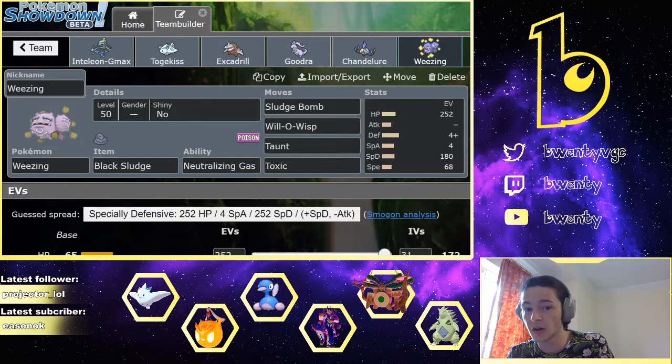So that's the team rundown. I think his most likely lead is something like Grimmsnarl–Durant. Milotic–Durant is the lead I'm most scared of. My plan is to go Weezing and Inteleon. Even if he leads Milotic–Durant and goes Max Guard plus Icy Wind, I can still get a Toxic off on Milotic, live a hit with Inteleon, and then go nuts — he's got nothing that can switch into a G-Max move from Inteleon.